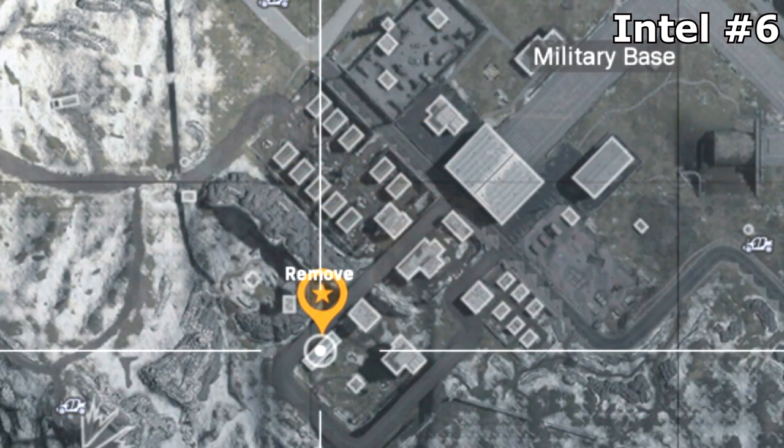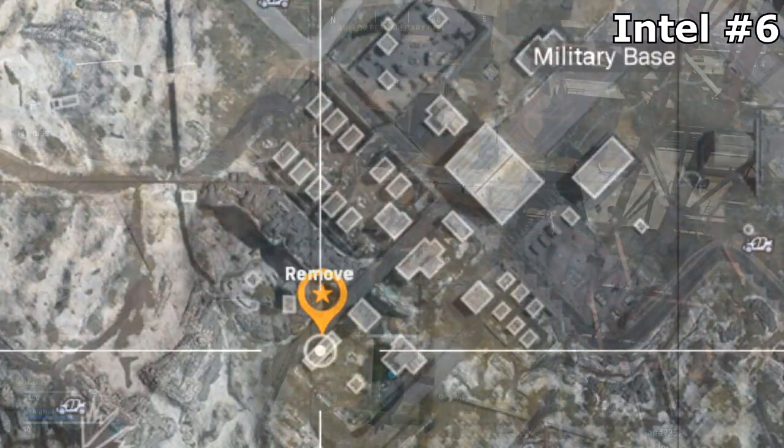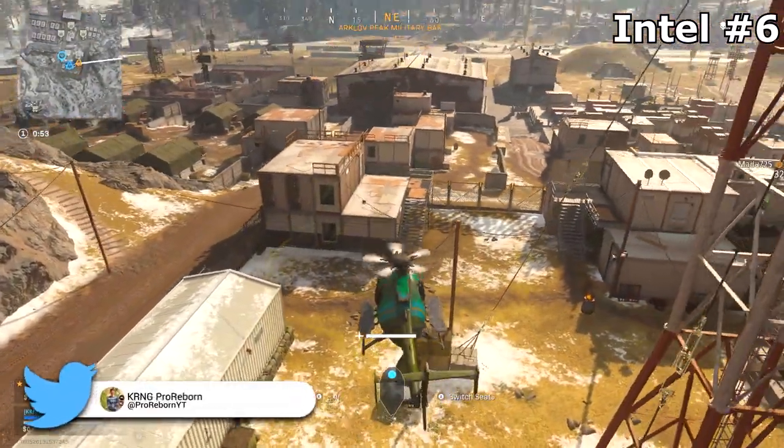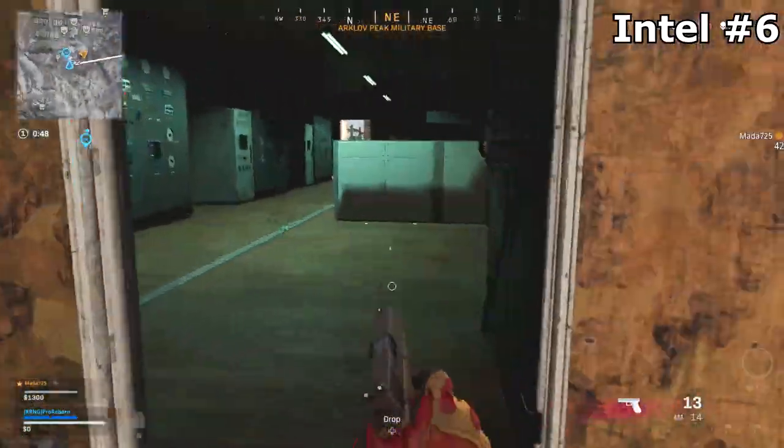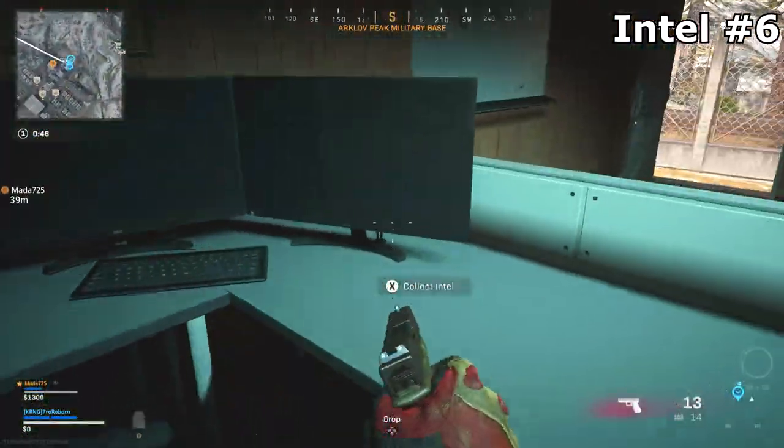If you turn around from the location where you've picked up intel number five, head towards the radio tower and the longer building nearby. Inside this building there are going to be two monitors next to each other, and right there will be the last piece of intel for the week for you guys to pick up.